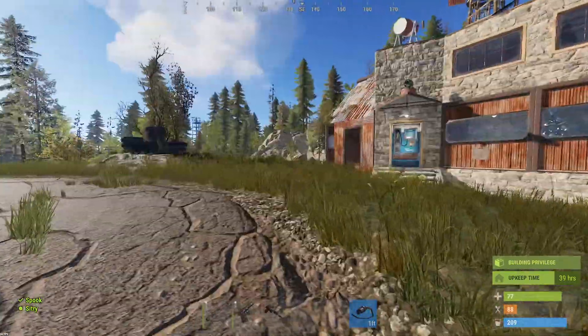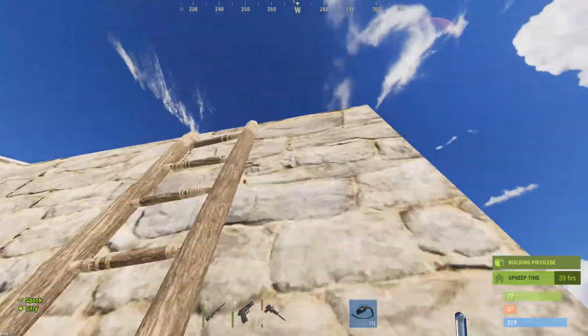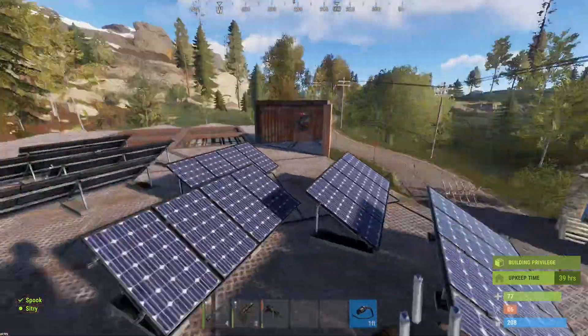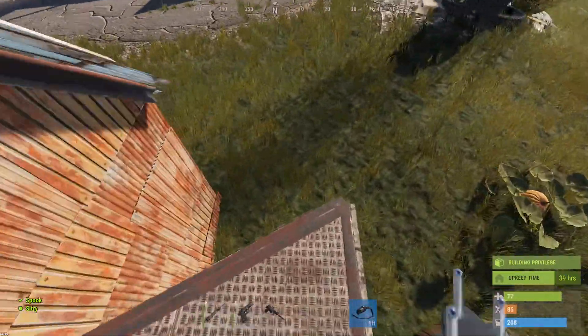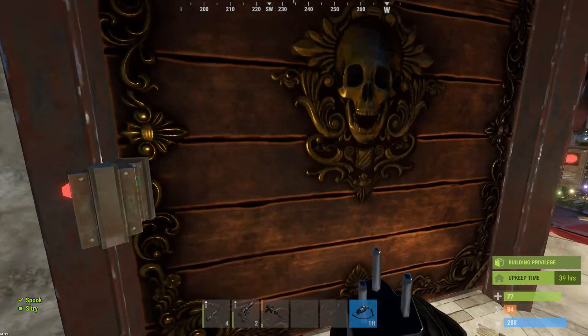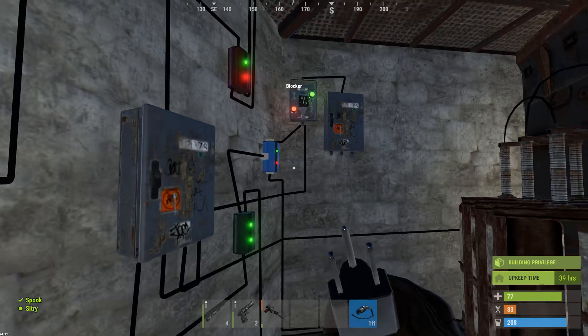I've got two turbines on the roof — I'll just jump up there now — along with eight solar panels. I've got four facing eastwards and the other four facing to the west, and it all feeds down into one room through here.